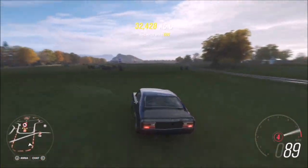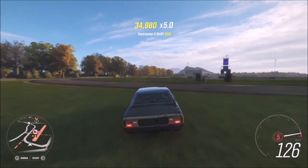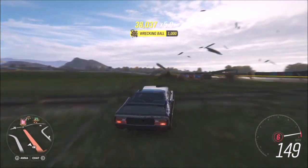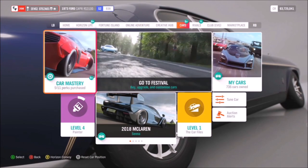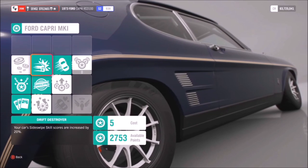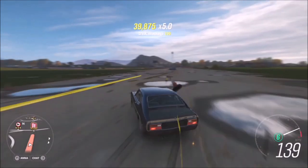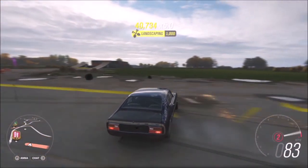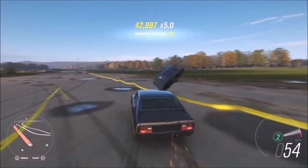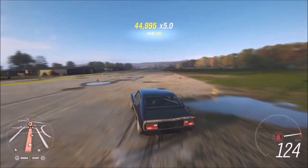The final challenge wants you to get a total of 250,000 skill score in your classic sports car. I recommend going over to the airfield as there's lots of stuff to smash into. Check your car's mastery perks to make it quicker — on the Ford Capri there's 'Drift Destroyer', which gives sideswipe skills a 20% increase, and 'Natural Drifter', which gives drift and e-drift skills a 30% increase, giving you more points to bank and getting you to that 250,000 skill score faster.